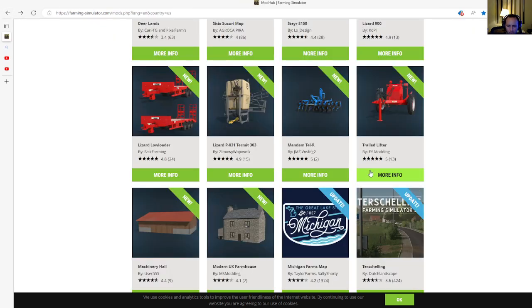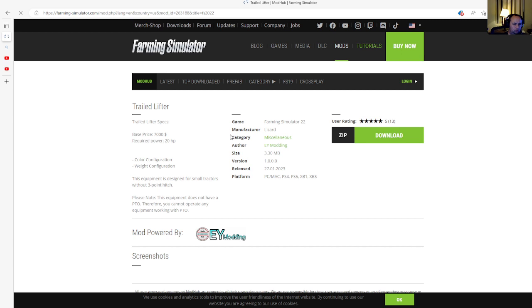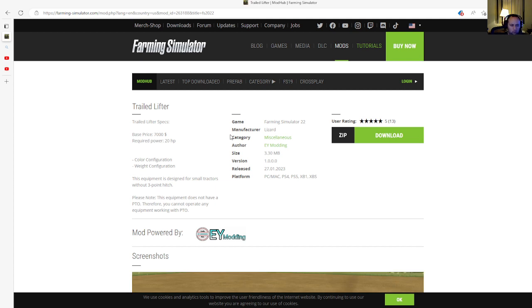Next is the Trailed Lifter by EYMUN, rated five stars with 13 user ratings. Base price is $7,000, require power is 20 horsepower. Color and weight configurations available. This equipment is designed for small tractors without a 3-point hitch. Please note the equipment does not have a PTO, therefore you cannot operate any equipment requiring PTO. Manufacturer is Lizard, category is miscellaneous, file size 3.30 megabytes, version 1.0.0.0.